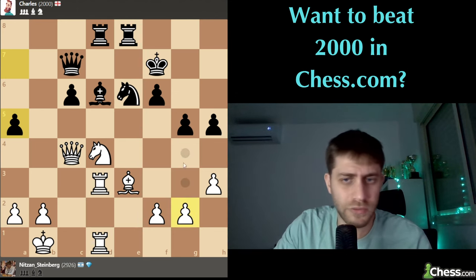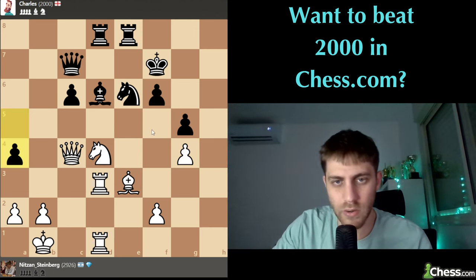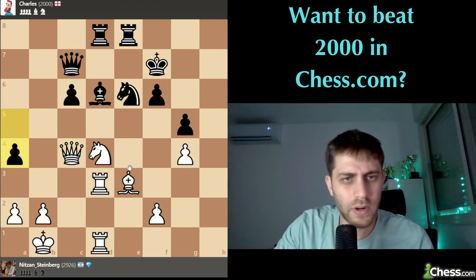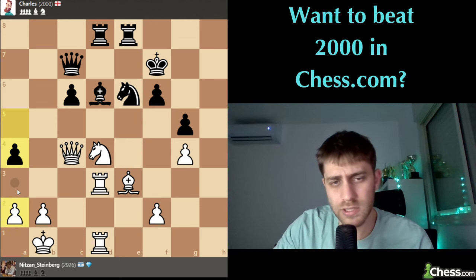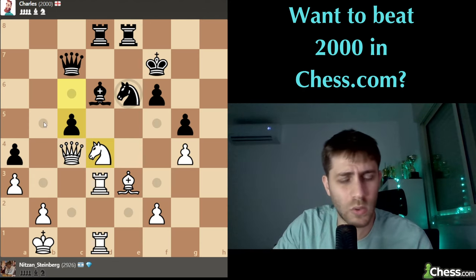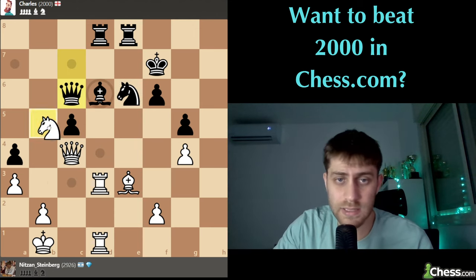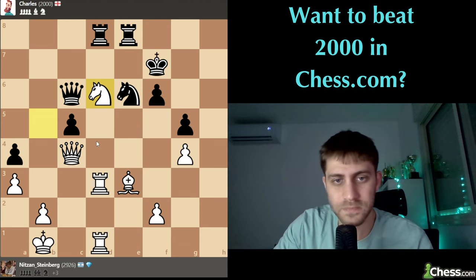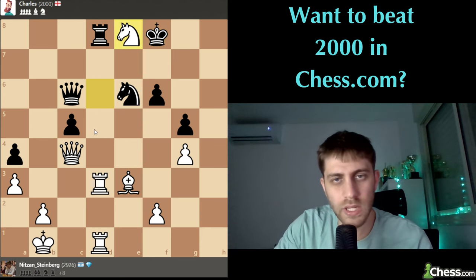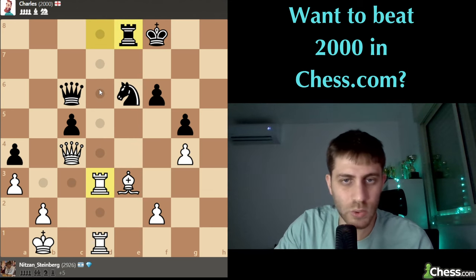I think g4 makes sense to improve our pawns and also to give a very powerful square on f5. He's playing a4, and now I think a3 just to remove everything on this side of the board. And now knight b5 looks just losing for Black absolutely - double attack here! It seems like we are winning the game. Knight xd6 and now I will take the rook on e8 - we are up a rook.